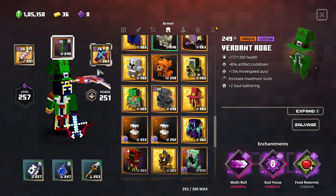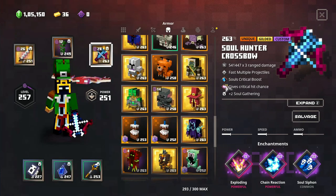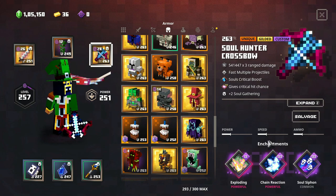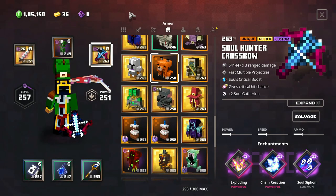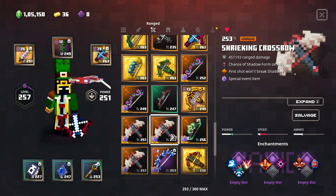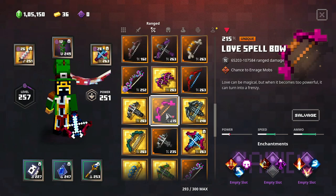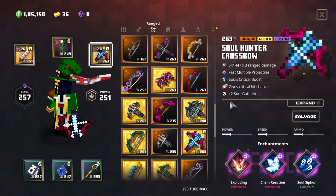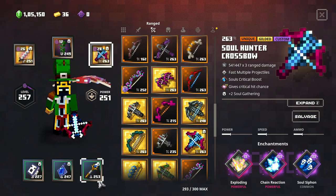For the ranged weapon, we're gonna use the Soul Hunter Crossbow — my favorite. You're gonna go for soul siphon, then critical hit, then chain reaction, and exploding. If you don't wanna go for exploding, it's a lot better to go for anima conduct, which can be a really great enchantment. If you still can't use that enchantment, swift steela or void strike work too. You can go for any of those enchantments, and if you want more in-depth info, the link is in the description.